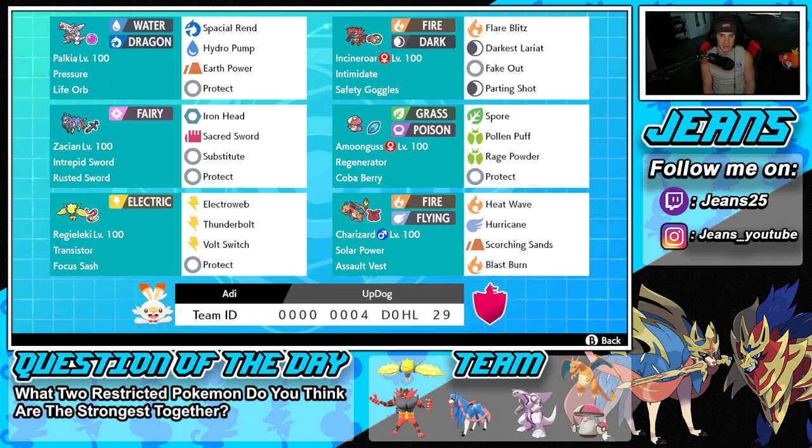Bottom left is Regieleki, which is still one of those Pokemon that is just super good at controlling battles. With Electroweb and outspeeding Pokemon and doing big damage, it has Transistor, Focus Sash as item, Electroweb for speed control, Thunderbolt for big STAB damage, Volt Switch to pivot out, and Protect for our fourth move.